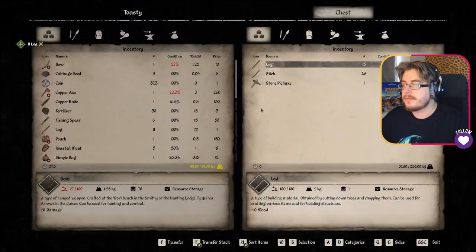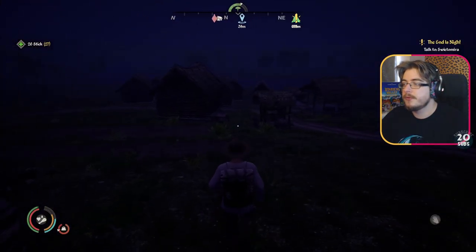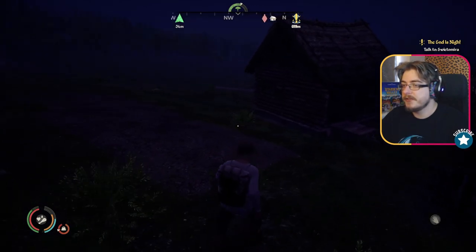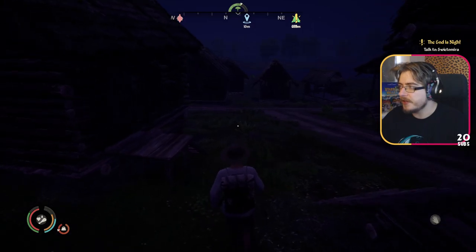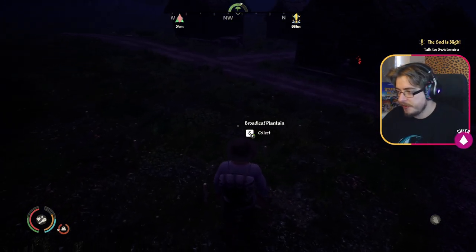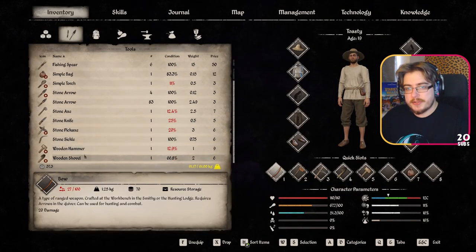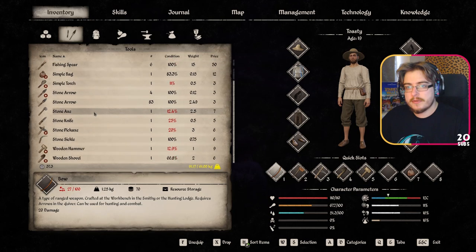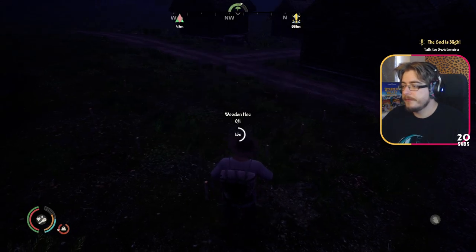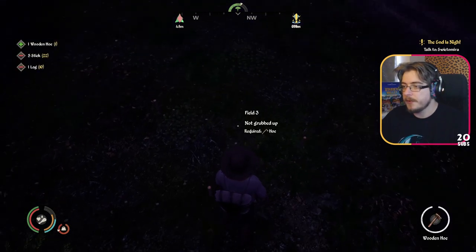Log... stick... sure. I wonder if you can do signposts and then write what's on the land - that'd be kind of cool. Did I not make it? Wooden hoe. There we go, right.